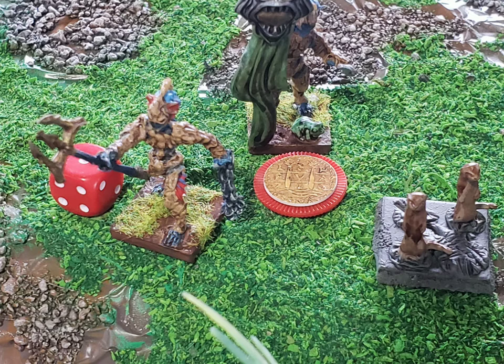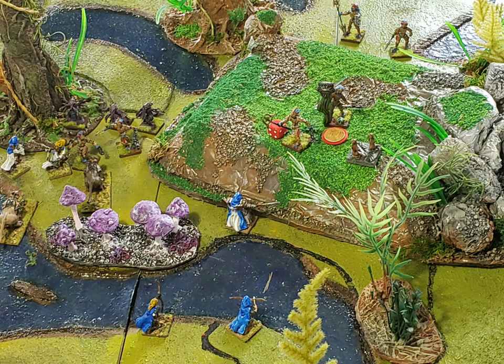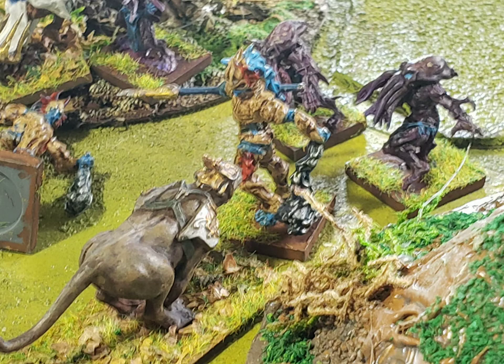Things are starting to get messy on the left flank — this is all early in round two. The Trident Realm has already positioned the centurion, the guy with the trident, right near the main objective. On the right flank of the Basilians, I'm sending models to stop the advance of the heart piercers. In the middle of the board, one of the chaplains advances toward the base of the hill to challenge the centurion. One of the panthers then attacks a lurker, entering melee combat.